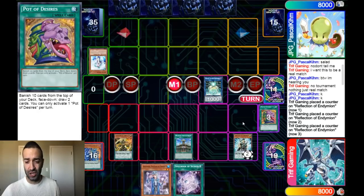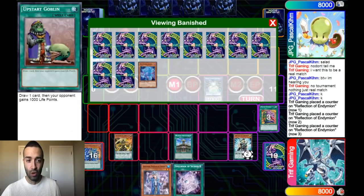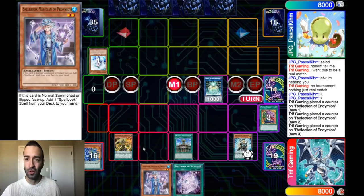We draw Blue Boy and Secrets off Desires — you've got to be kidding me. The chance of that is so minuscule. To make matters worse, we banish two of our negates. I've never seen a worse Desires in my life. We basically banished every spell book card in the deck except those two — absolutely horrible. But what can you do? You're not going to sit and cry. We bounce back.